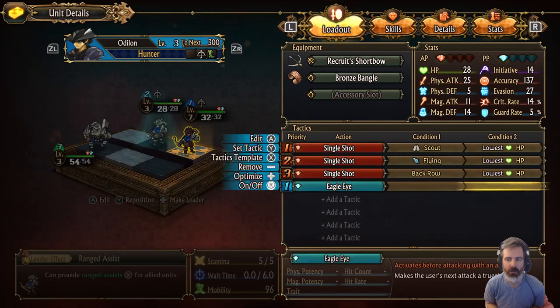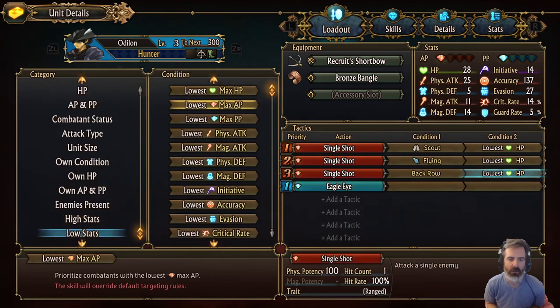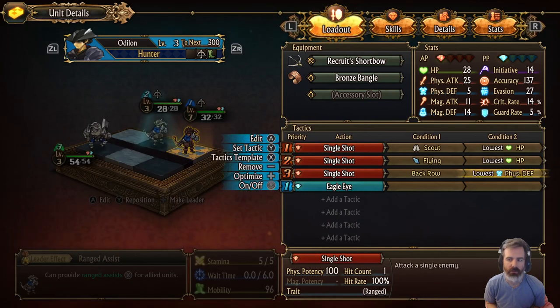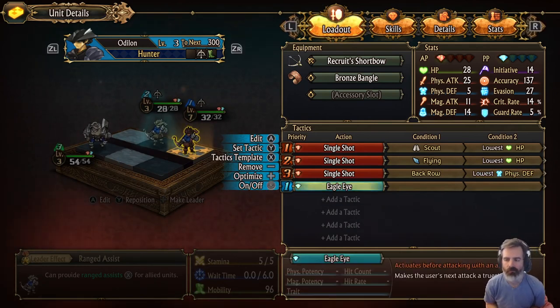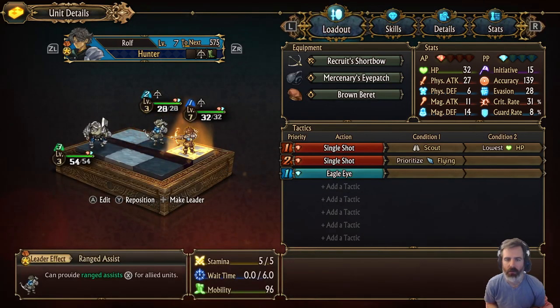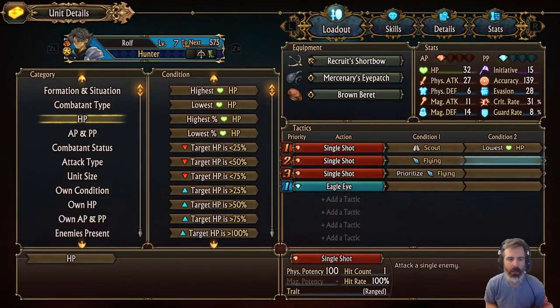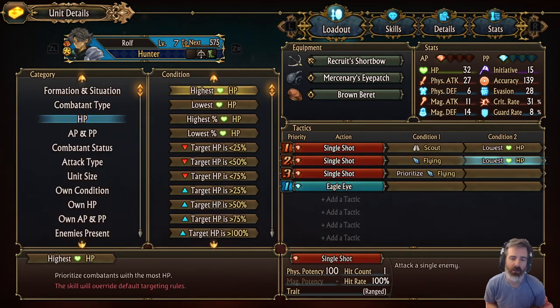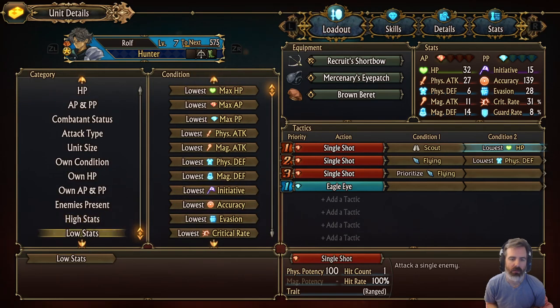Back row lowest HP, or actually back row lowest physical defense. We probably don't need separate targeting — we can probably just do lowest physical defense. A lot of times that'll be back row anyway, so it's the same thing. Flying if there's flying, otherwise lowest physical defense on both.